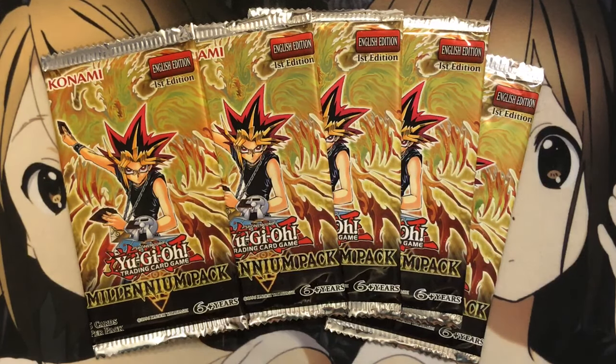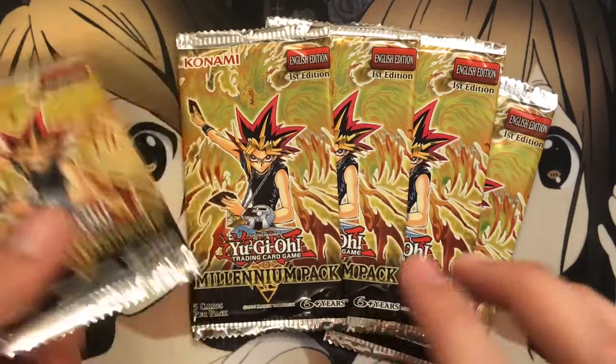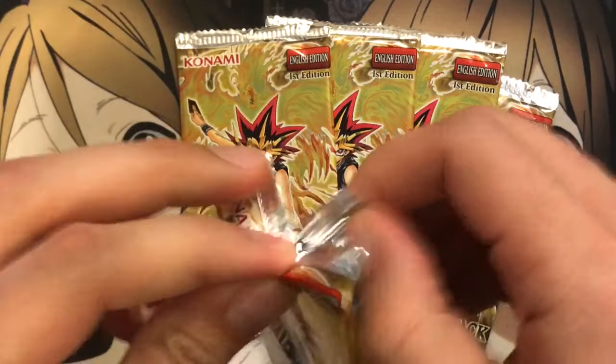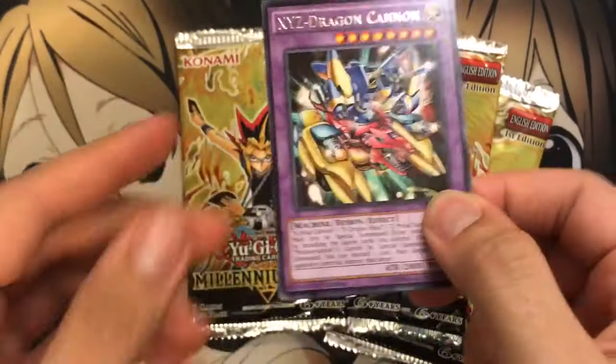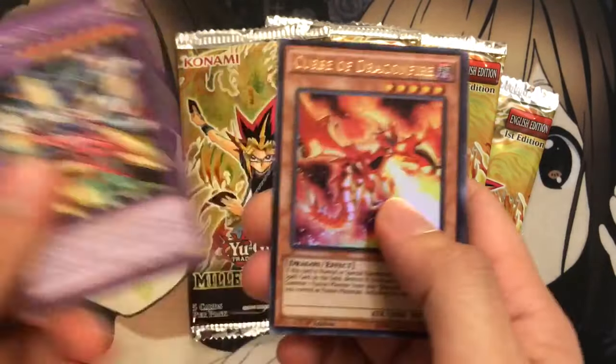Card of Demise, I think, is still up there. Getting Phoenix Mode, which is the cover card, is always a cool plus too. So we've got five packs. Let's open them up and see what we get. Plus a lot of nostalgic cards are in here too, like alternate art XYZ Dragon Cannon.